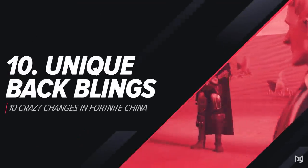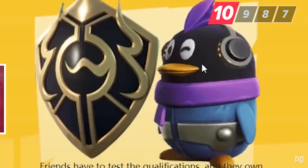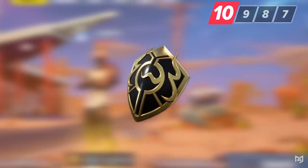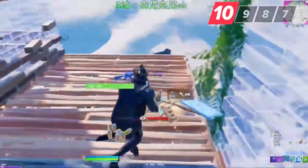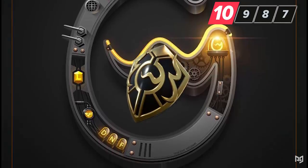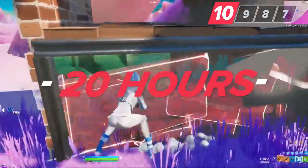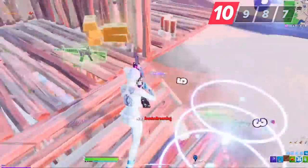At number ten, Fortnite China has its own exclusive cosmetics — two unique back blings we're almost definitely never going to get. There's a penguin that sits on your back, based on parent company Tencent's QQ logo, and a clean black-and-gold shield based on WeGames' logo. Earning them uses a medal system requiring at least 20 hours of playtime. You refer a friend who then has to play 10 hours, which unlocks one medal — and you need nine medals just to unlock one of the two items. Probably pretty rare even on Chinese servers.